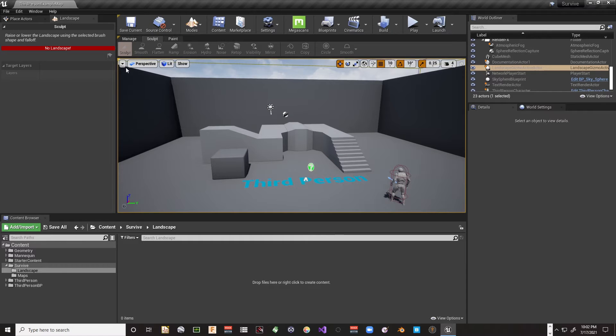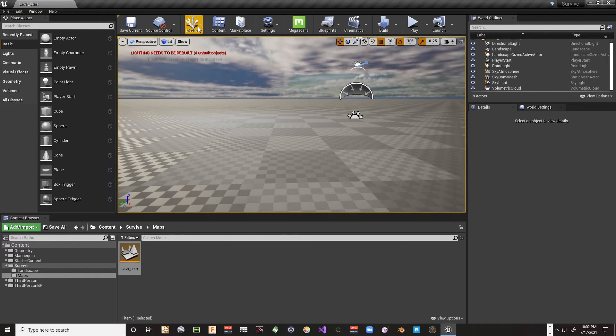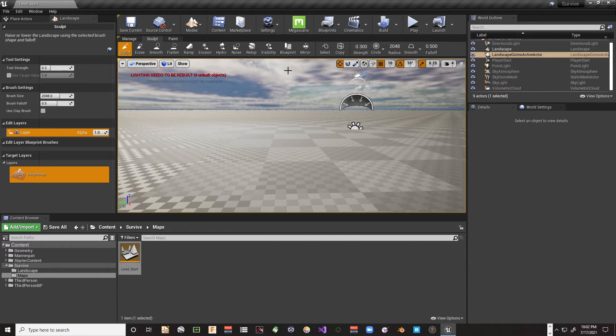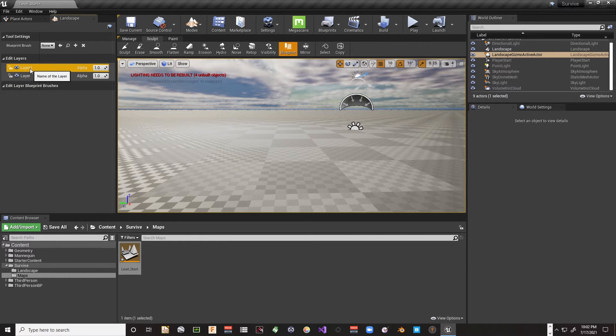I hadn't opened my map yet, so let's open it up. Now in landscape mode under Sculpt, you'll find a button called Blueprint. These are the edit layers I was talking about — we have a layer that our landscape was placed in when we created it. We're going to create a new layer and call it 'Mountains.'